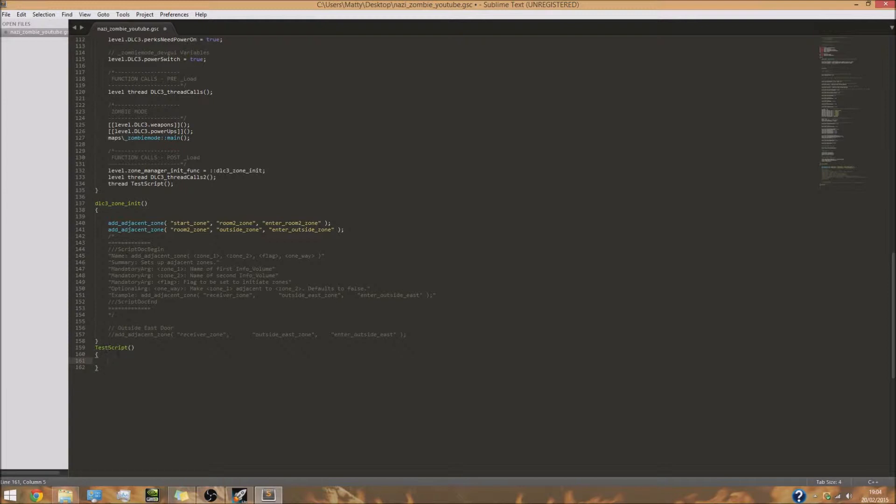It's going to run through this code, see the thread, and run this part. I do have other tutorials on scripting — one on setting up threads like this, and another on giving players weapons. You might want to check those two videos out because we will be using some of the things explained in them within this video as well.